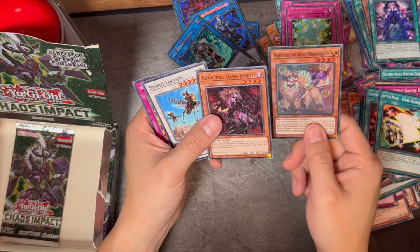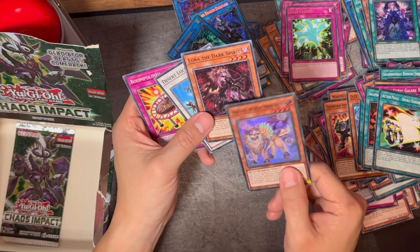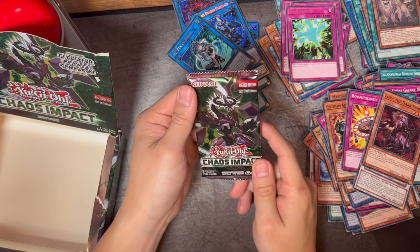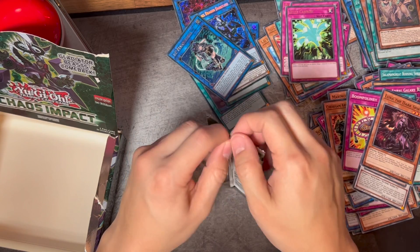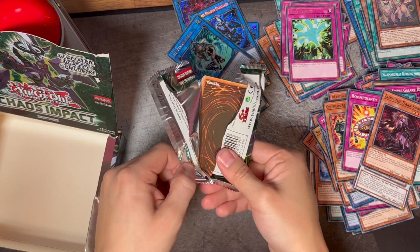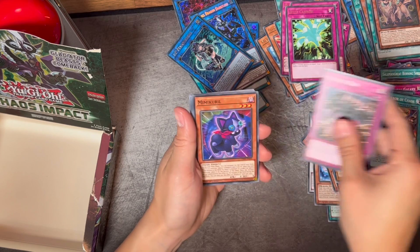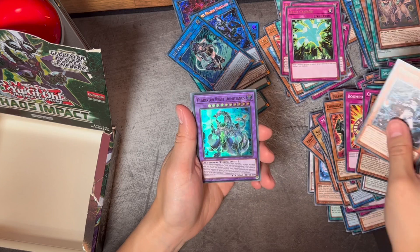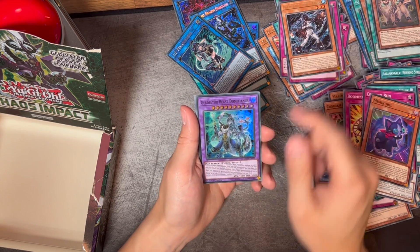Most of you guys probably got it right away — if not, let me know how many boxes it took you just to get the Ultra Rare. Jelly Canyon, and another Mirror Friend — she's so cute, but is it a she or he? I love dogs. Luna the Dark Spirit — cool looking card, I think I've seen it somewhere before. Last Chaos Impact pack — Gladiator Beasts, come back! Dream Mirror of Chaos, Crusher Run.